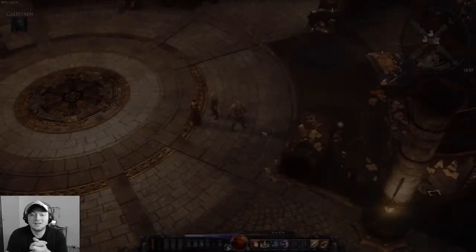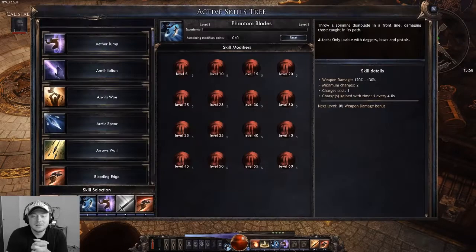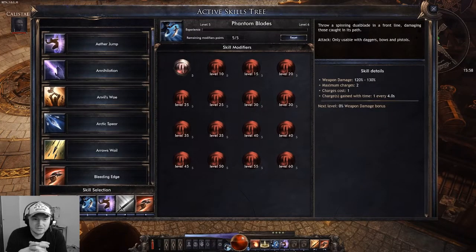So how do modifier points work? Skills still gain experience with your character when they are in your skill bar, and you can still improve them via the archivist. Each modifier has a specific skill level requirement before getting unlocked. When your skill reaches level 5, you unlock your first active skill tree modifier. Each 10 skill levels from then, you will also gain modifier points that allow you to activate more modifiers for that specific skill.